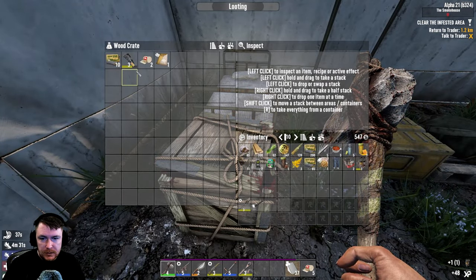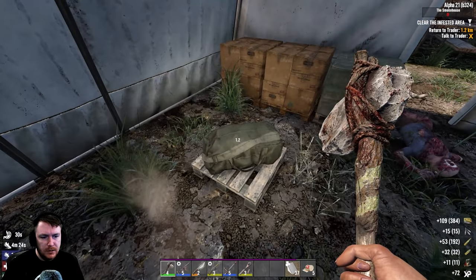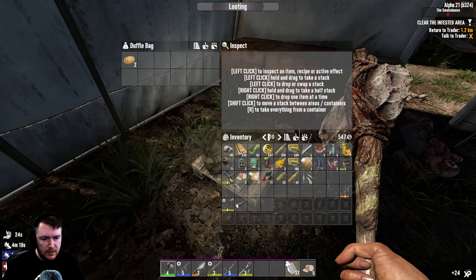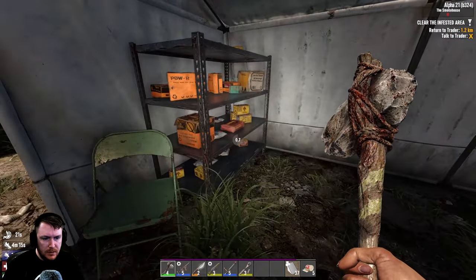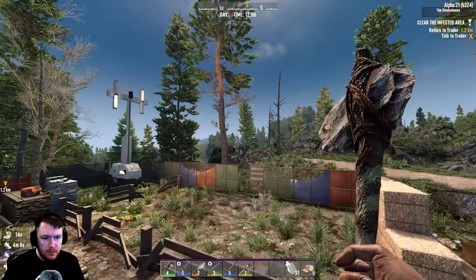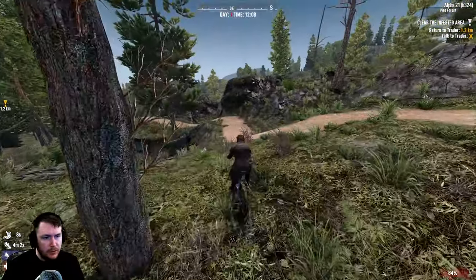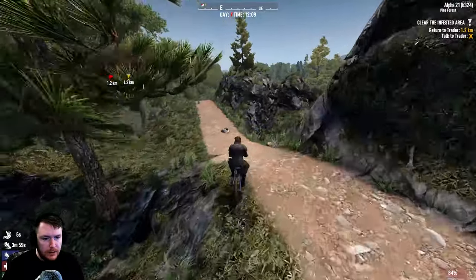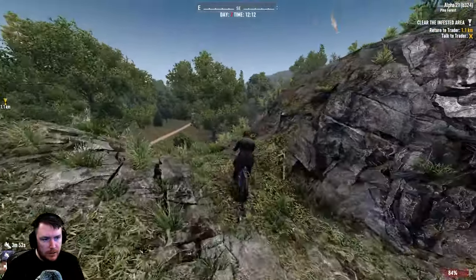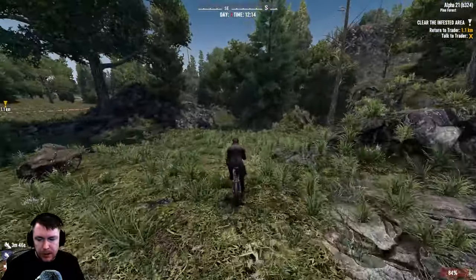Wooden crates — sure. Infested loot — ooh, ammo, nice. I don't actually need that; that can be sold. Some shelving. Oh really, we got an airdrop as well! It's all the way over there — we can probably get that. We got to return to the trader, yeah. Let's get this airdrop and then go back to the trader — that is probably our most efficient thing to do right now.